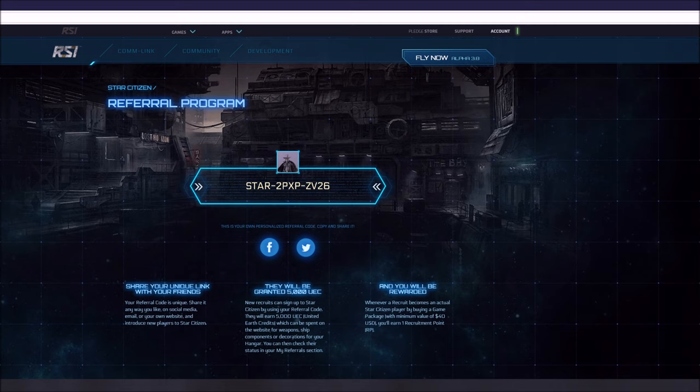I recommend you use a referral code whenever you get into the game. But if you're already in the game, you can give your referral code out to other people so that they can get credit and help with their rewards as well. So this is going to be the referral program.